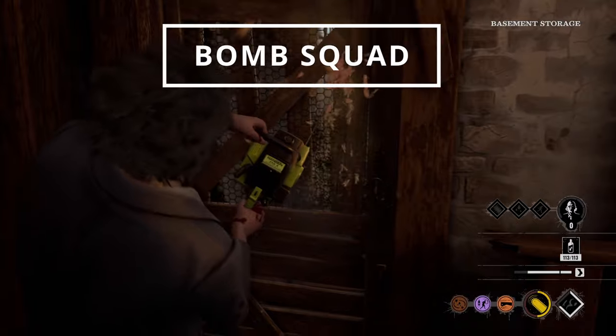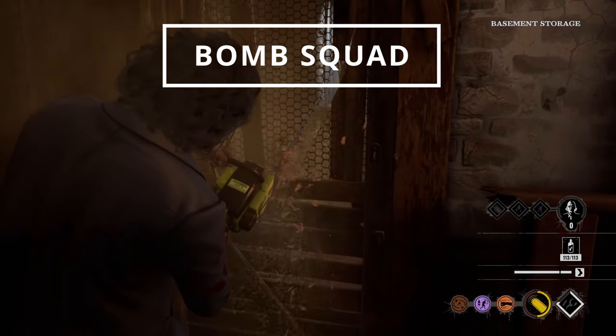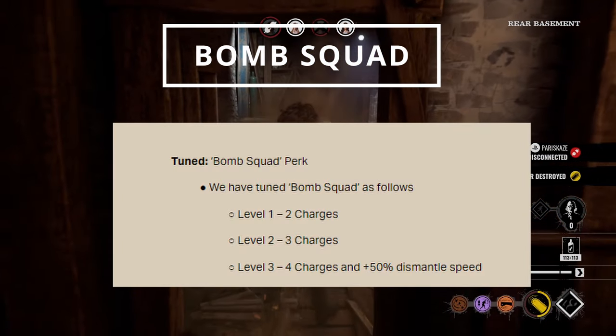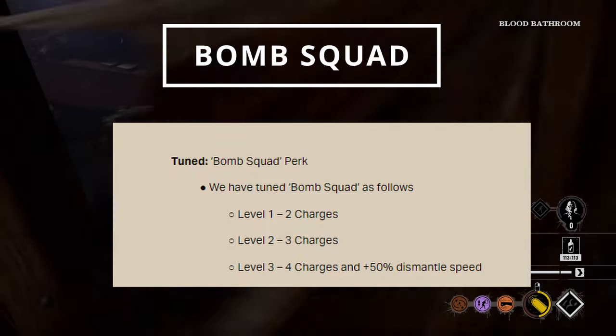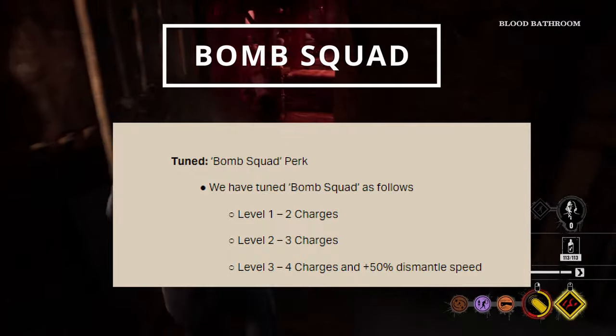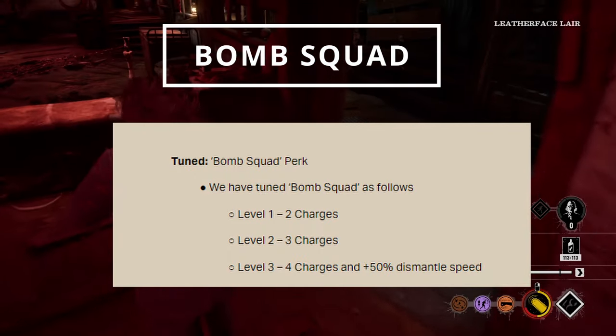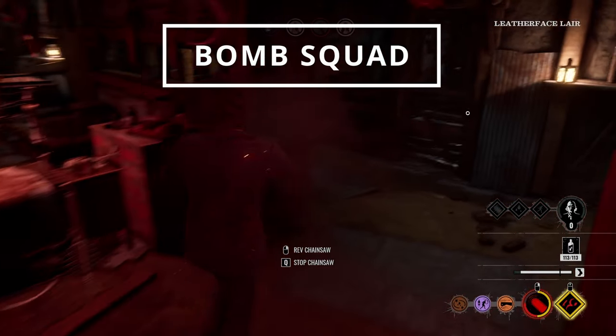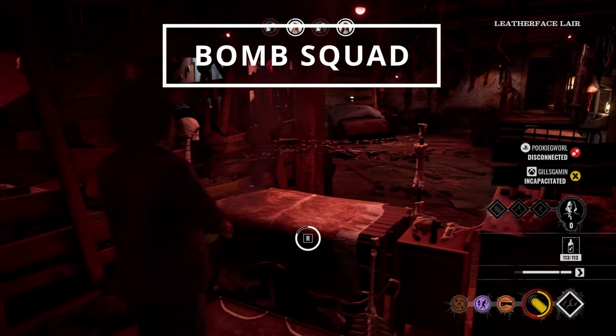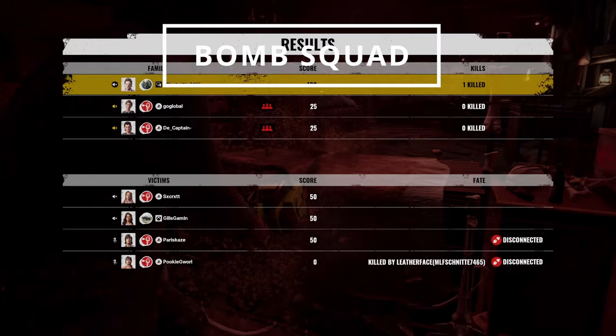Next up, the Bomb Squad perk also got nerfed — it is now charge-based. At level 1 you get 2 charges, at level 2 you get 3 charges, and at level 3 you get 4 charges, all at 50% dismantle speed. At level 3 the perk still looks pretty good, but you only have 4 charges, so you can only disable 4 traps with this perk and then it's gone. It's also a little bit slower than before.